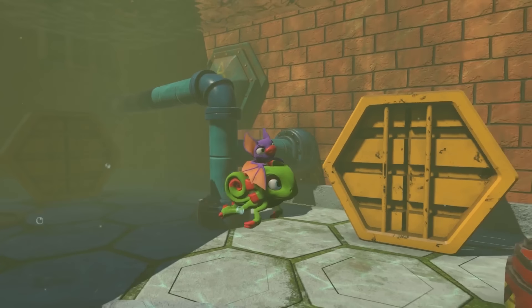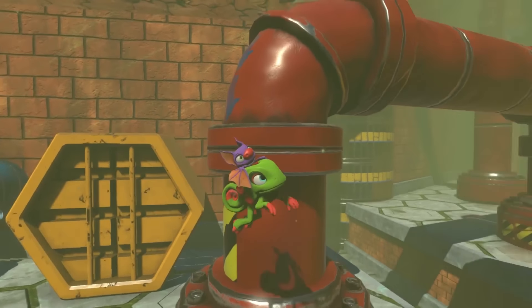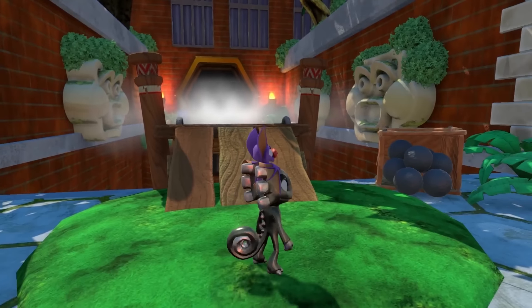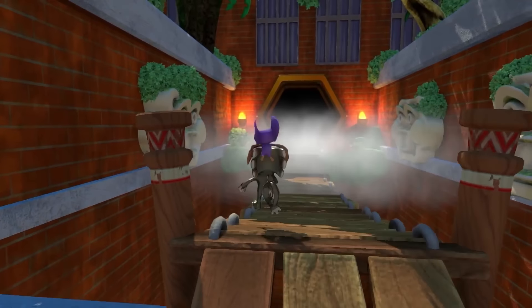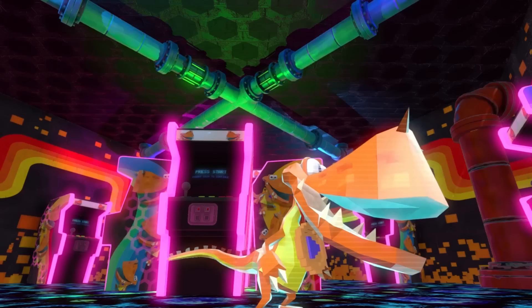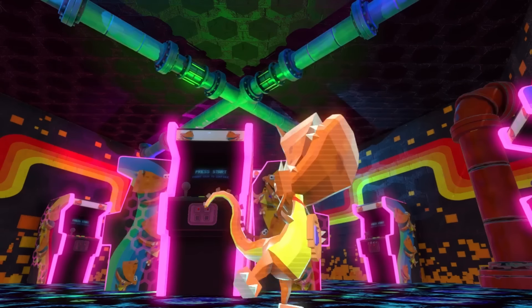Yooka swims underwater in what seems to be an industrial area. In the background there are three orange honeycomb containers — obviously a nod to Banjo-Kazooie's energy system of honeycombs. Yooka uses his tongue to reach out and grab a cannonball, which changes his color, and I can only assume makes him heavier, allowing the duo to pass the gust of wind without being pushed around. We see the orange dinosaur Retro 64us in his arcade — he is the guardian of the arcade machines hidden on each level.